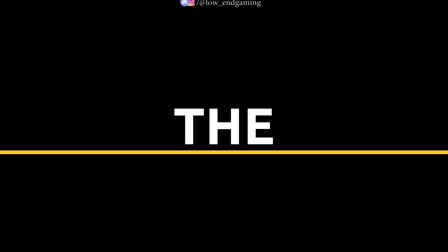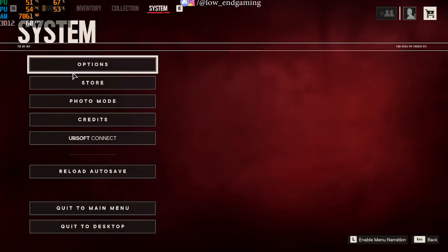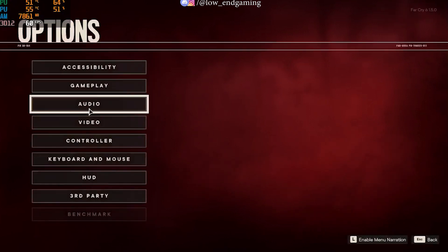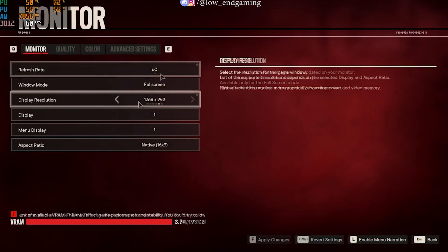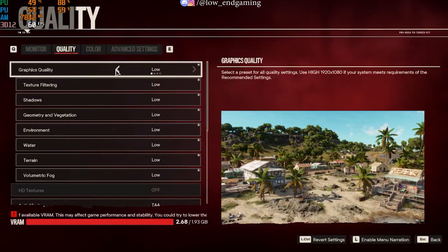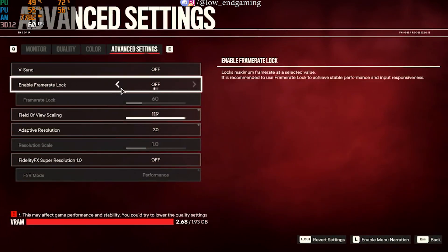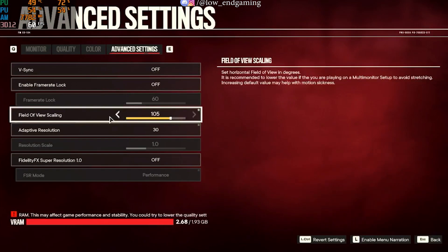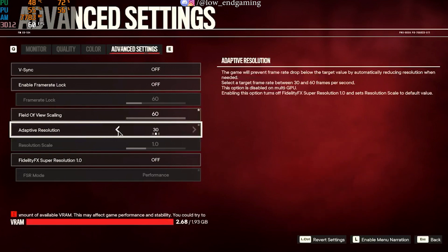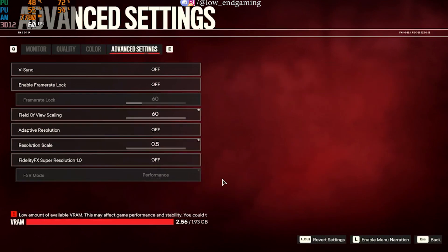For step one, we will change the in-game settings. Open your game, click on Options and go to Video. Set the window mode to full screen and change the resolution to 1280 by 720. Now go to the Quality tab and change all the settings to lowest. Now go to Advanced Settings. Here, turn off V-Sync, change the field of view to lowest, turn off adaptive resolution, and change the resolution scale to lowest.